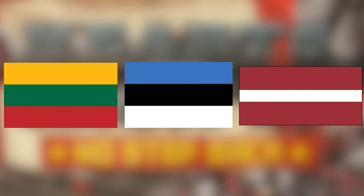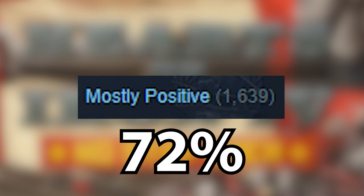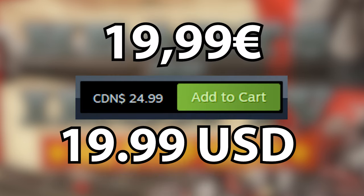No Step Back adds new focuses for Poland, the USSR, and the Baltics, a brand new tank designer and railway guns, and Officer Corps and Spirits. It is mostly positive with a 72% and is $24.99.